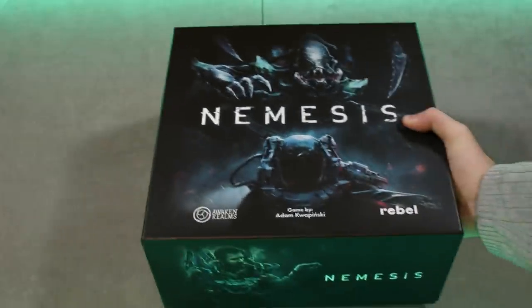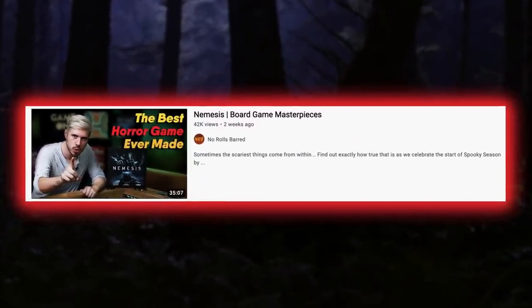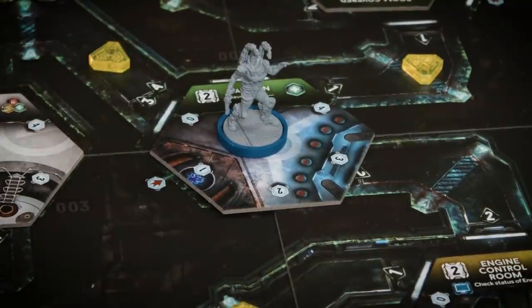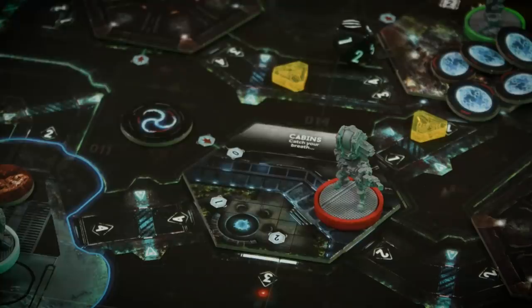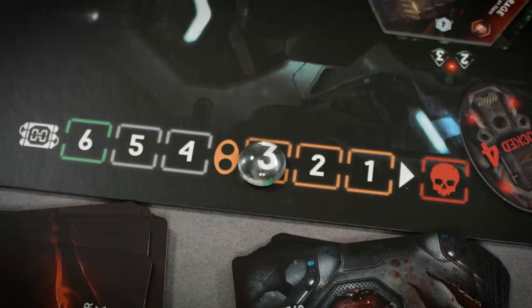1. Nemesis. Call it a hot take if you must, but Alien is the greatest horror movie of all time. Facehuggers alone are responsible for 80% of my night terrors, and so it makes sense that Nemesis — a game which rips Alien off so enthusiastically and entirely — is the greatest horror game ever made. We've covered it in great detail in a Board Game Masterpieces video, so I won't say a lot more than that, but if you can afford it, there's no horror experience like Nemesis. The terrible tension of walking through corridors, never knowing if you're making enough noise to summon one of these sumptuously scary minis to join the party, the crushing difficulty of the combat, encouraging players to flee with alien baddies hot on their tails.